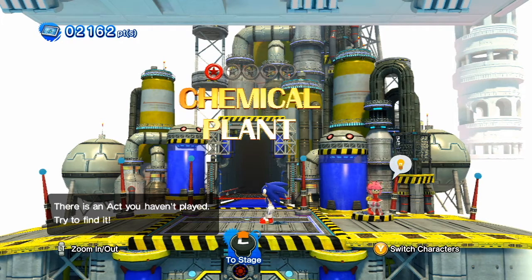Welcome back to more Sonic Generations! Last time we saved Tails and Amy and restored Green Hill and Chemical Plant. This time we've opened up a new area to explore, so let's head over there and see what it's like.